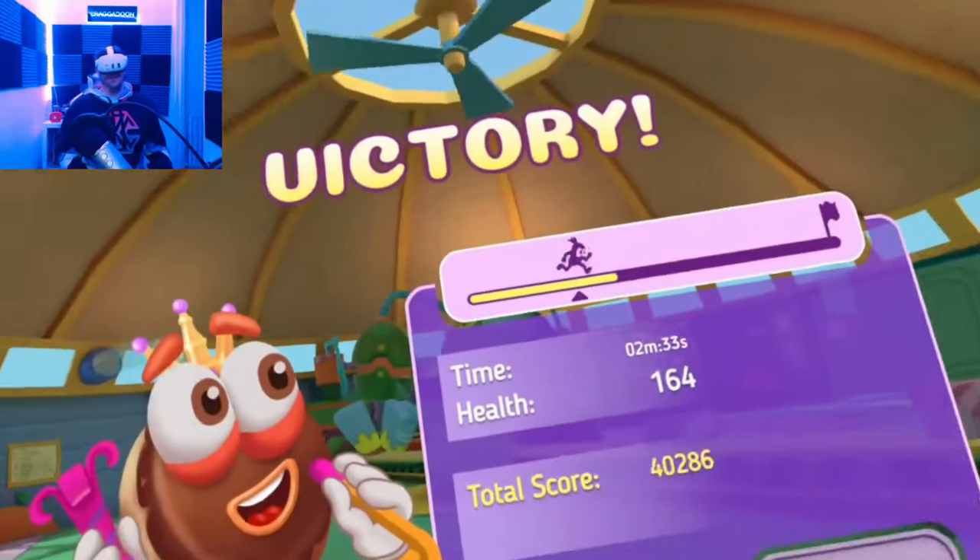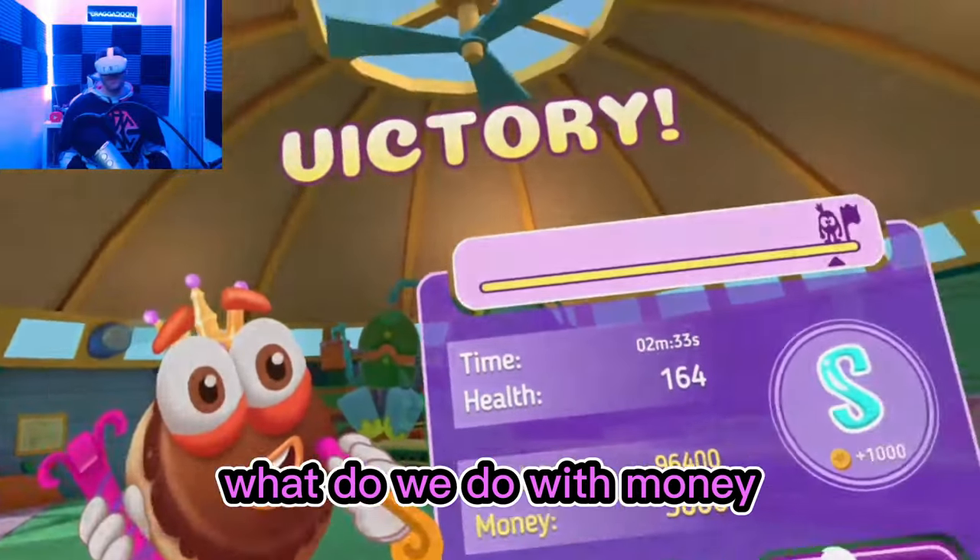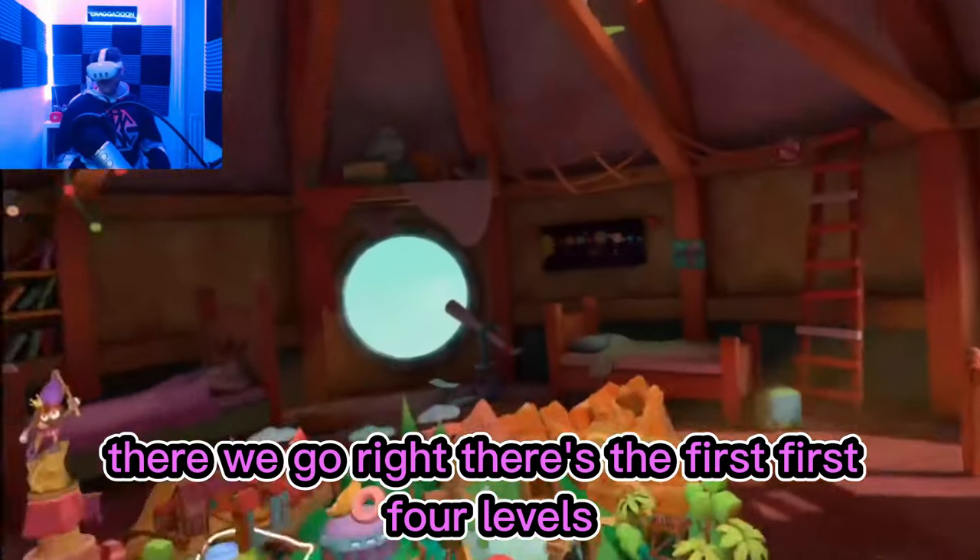It's a long one, Robbo — old friend. I got an S! I got more money. What do we do with money? There's the first four levels. The arcade's working!